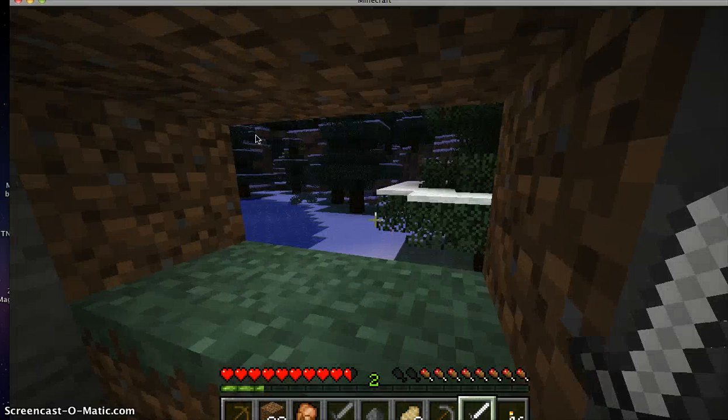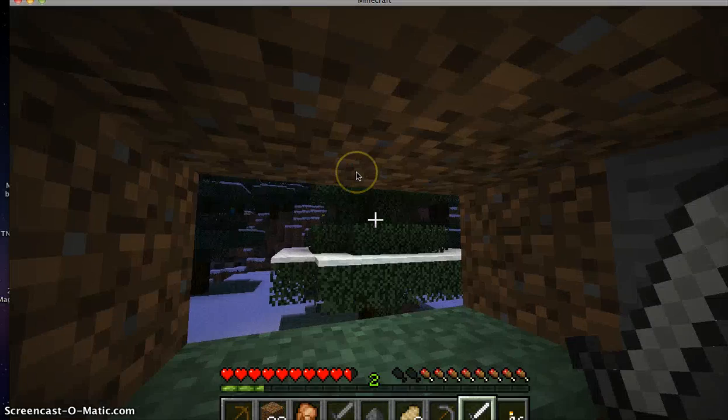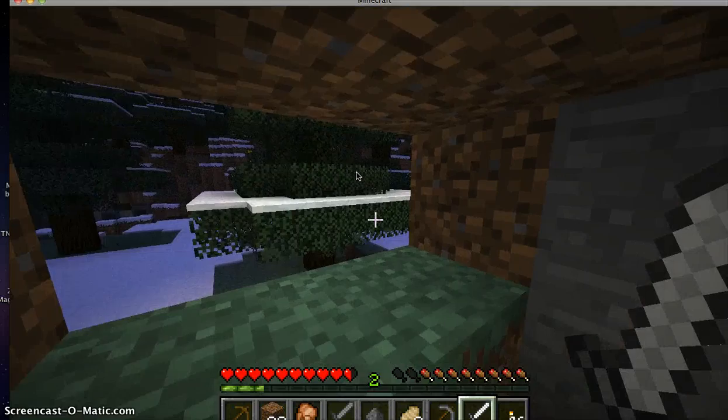Oh, there's a zombie back there. You see that little blue t-shirt and pants on him. He sort of looks just like you, except he's green. I'm warning you never to buy zombie skins — if you play multiplayer, people might think you are a zombie. So watch out.